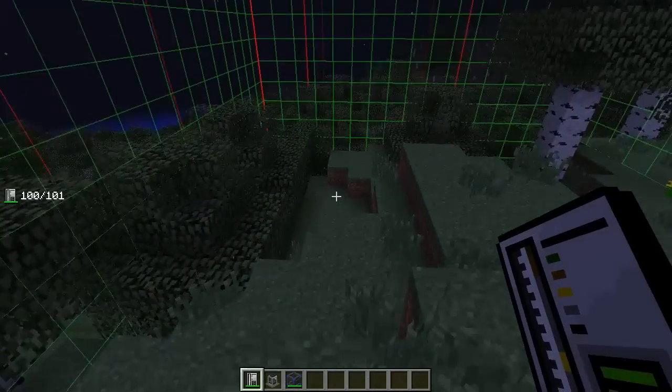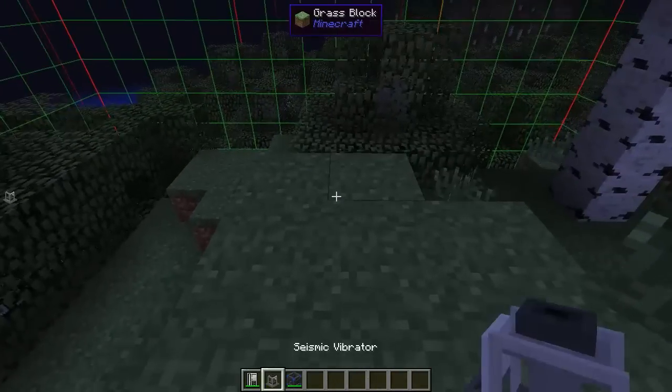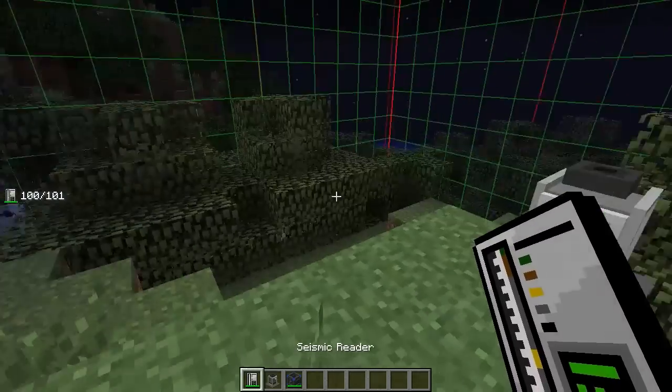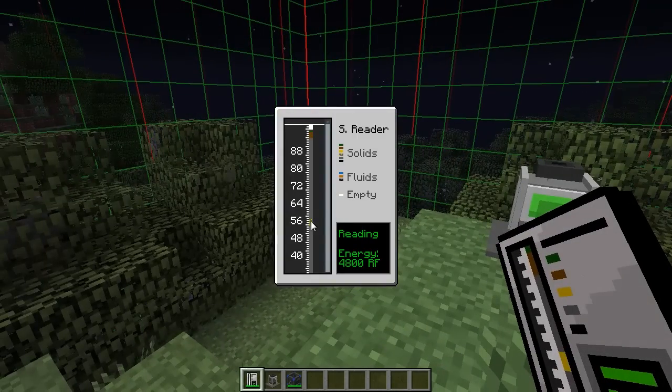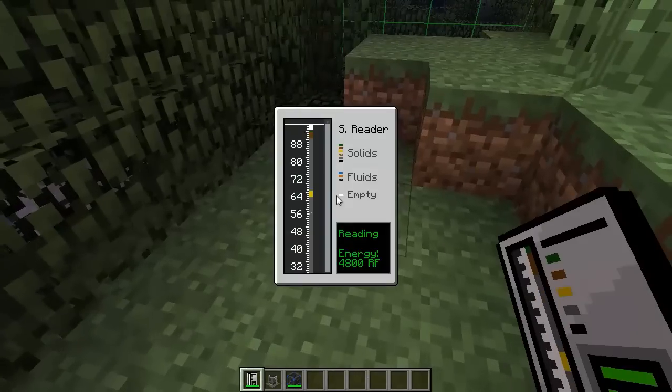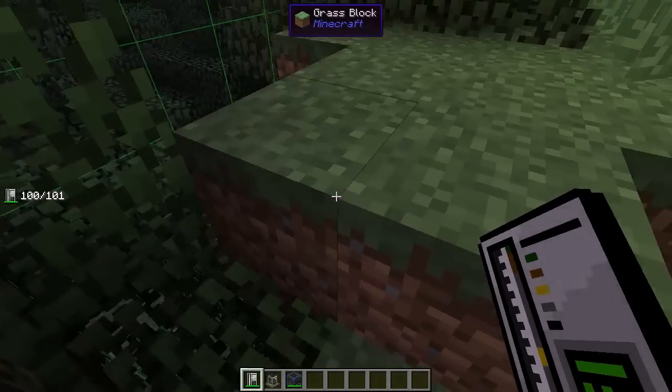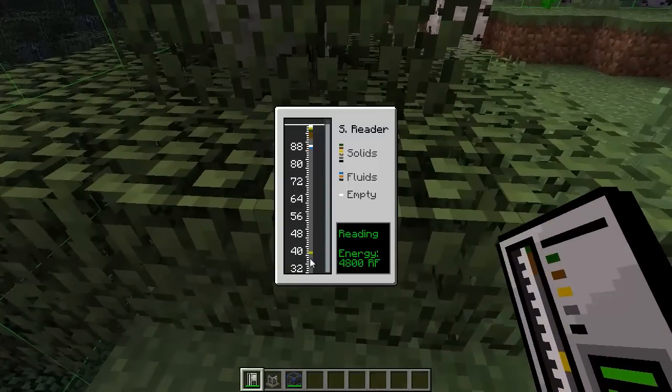I think it's interesting that it gives out a light source. Let's turn it on again — see, it lights up the whole area. I think that's cool. Oh, there's a lot of ore down there. You see, there's an air gap and then water right there — that's blue.